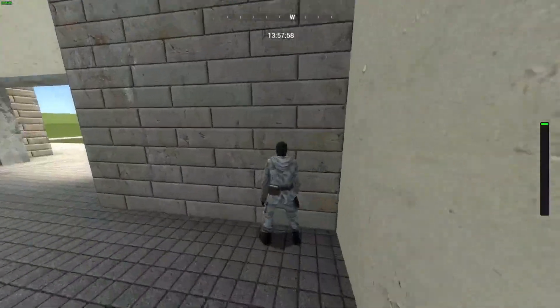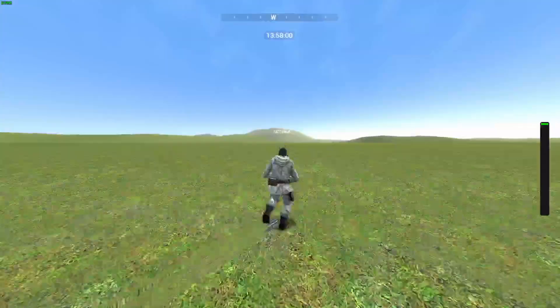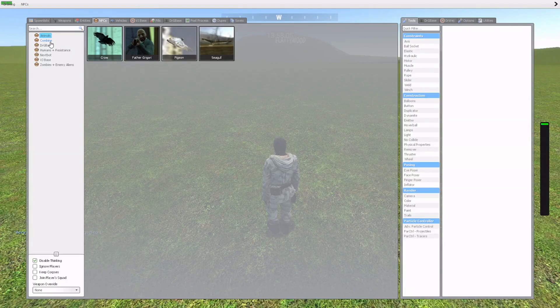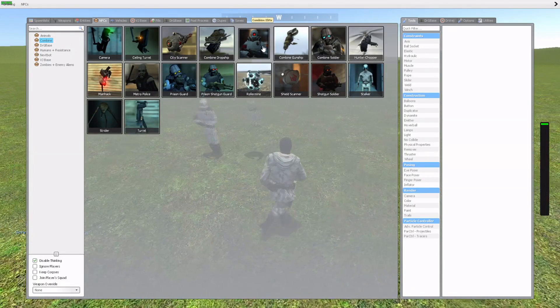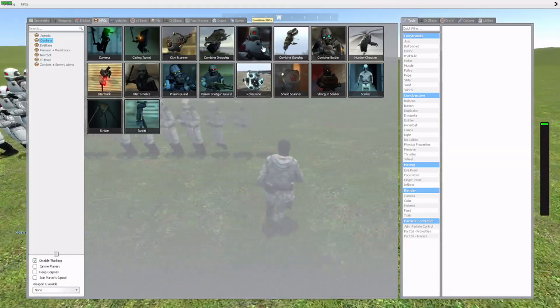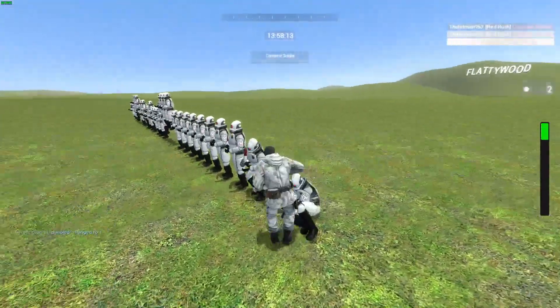So with this, not only are you super fast and you can outrun anyone, you can also spawn in a bunch of combines and just destroy them. Just going to spawn a bunch of them in — there you go, as you can see.